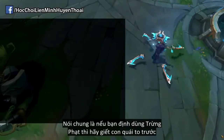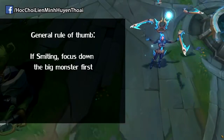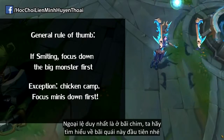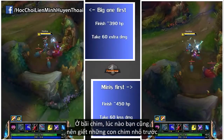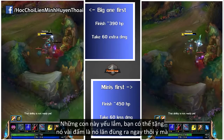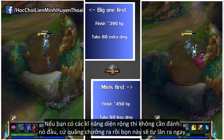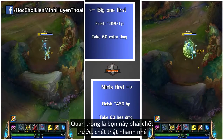First rule of thumb: if you're going to smite the camp, then focus the big monster down first. The only exception to this rule is with the chickens, which leads us to our first look at the chicken camp. In the chicken camp, you'll always want to focus the minis down first. These little buggers pack a pretty hefty punch and can be eliminated fairly easily. If you're an AOE champion, you may not need to focus them yourself as they'll drop to your abilities, but it's still important that they die first and fast.